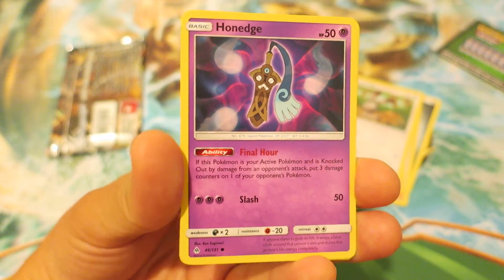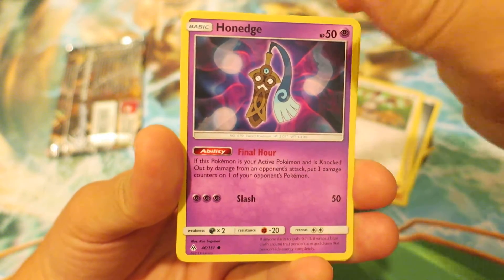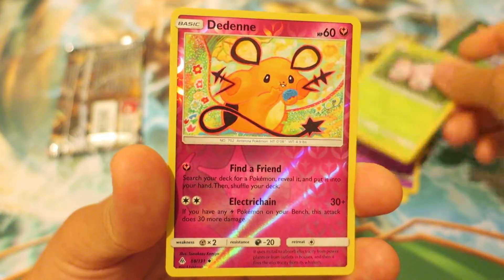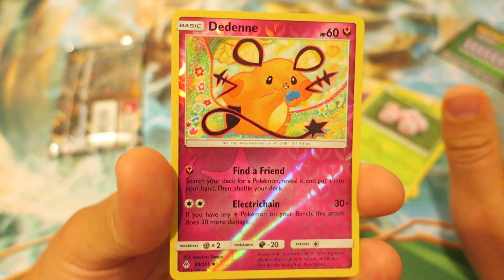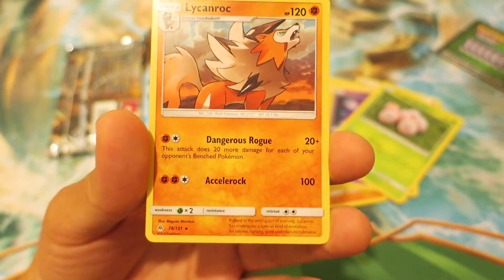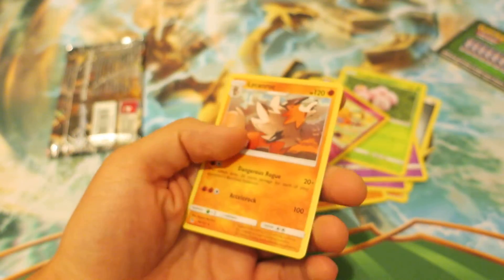Next we have one of my favorite Gen 6 Pokemon — I think the concept of a sword being a Pokemon is an absolutely great idea. We have Honedge right there. Getting towards the end, we have an Exeggcute. For the cool cards in this booster pack, we have a Reverse Holo Dedenne — that's what I'm going with — and the last card is a Lightning Raichu, which is actually pretty cool. I've seen this card used a little bit, but nothing too exciting in this booster pack overall.